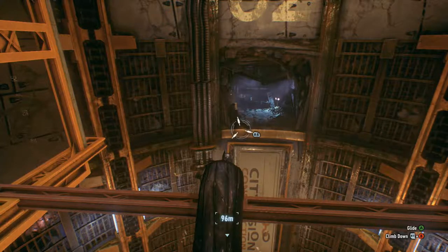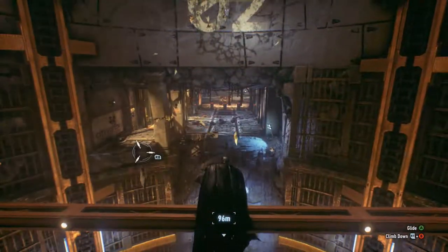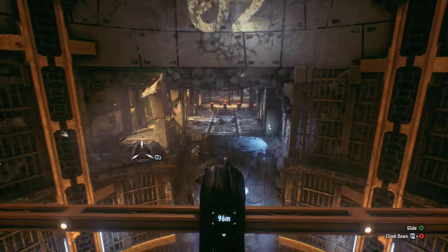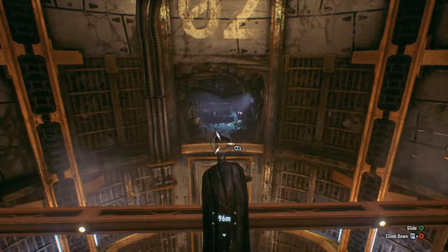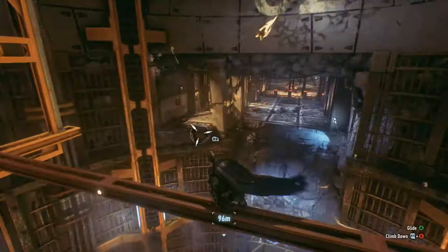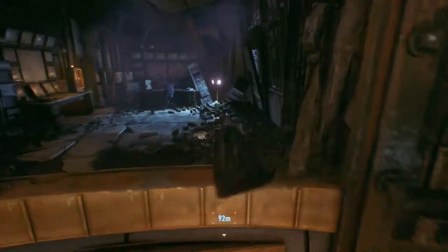I figured out what I need to do. What you have to do is get back into your batmobile and shoot that wall that has the ability where you can blow it up. You open that up and then all you have to do is follow that path and you'll be out of there. That's the only thing you have to do at this point.